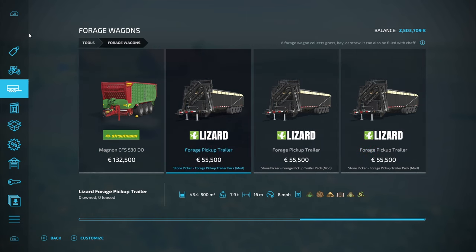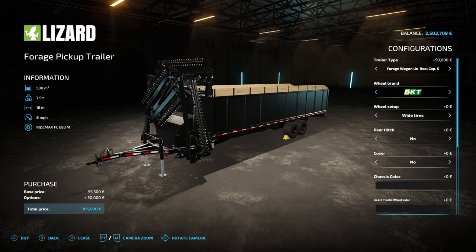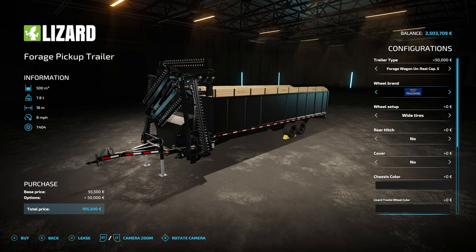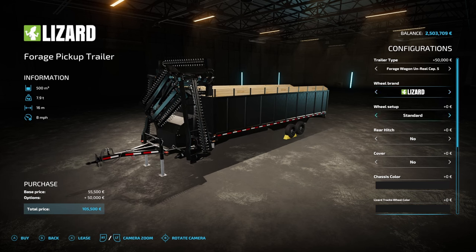First of all, there are three different options when you go into the forage wagons, and it's not immediately evident what the difference is. But as we go through this mod review you will basically find out exactly what the differences are. This can be utilized as a realistic or unrealistic mod. I'm going to do the first one as unrealistic - as you can see you can get the capacity up to 500,000 liters, or 500 cubic meters. So that's a lot of grass or straw or whatever you want to forage.